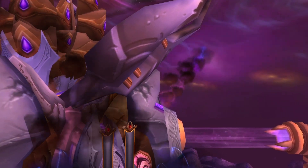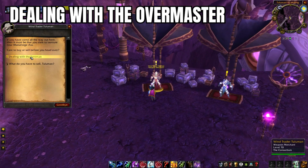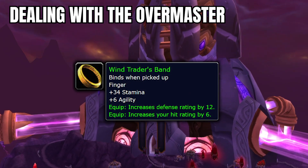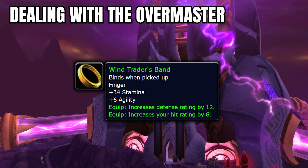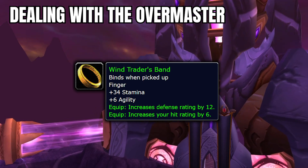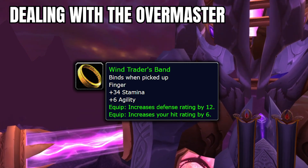Alright, we're getting close to the end of Netherstorm — there's just so many good items to talk about here. Let's show our tanks some love and look at the quest Dealing with the Overmaster, a simple two-quest chain that starts with Dealing with the Foreman from Wind Trader Tuluman up by Manaforge Ara. This rewards the Wind Trader's Band, which is another green item that has no business being as good as it is. Any tank can pick this up, with the only rings better being the Band of Impenetrable Defenses — a BOE world drop that will be stupidly expensive in Phase 1 — and the Ring of Unyielding Force that costs 25 Badges of Justice. There's also the Elementium Band of the Sentry in normal Arcatraz, but really this ring is crazy easy to get and is actually really, really good, so you should pick it up.